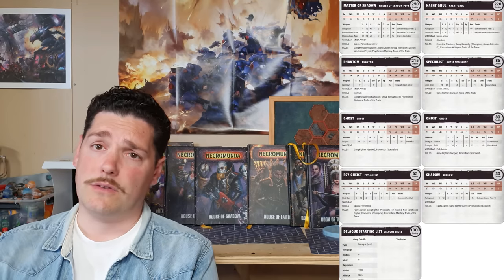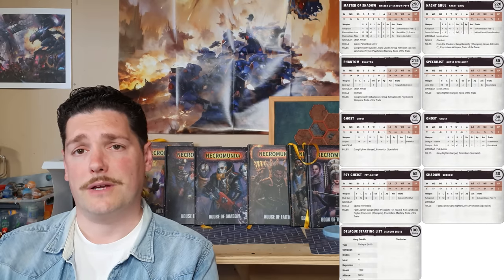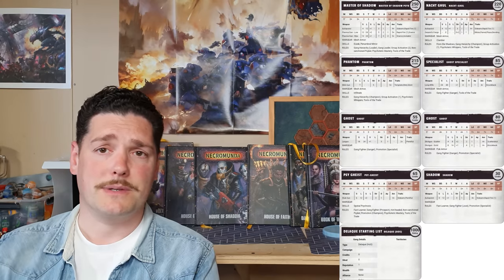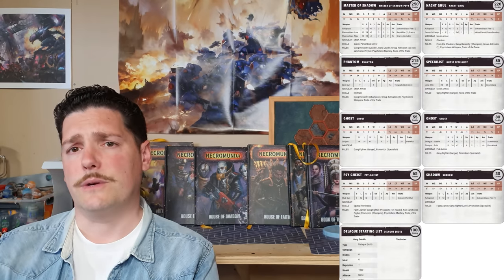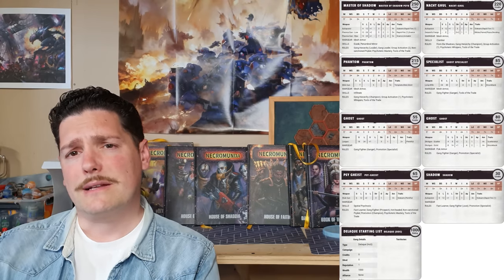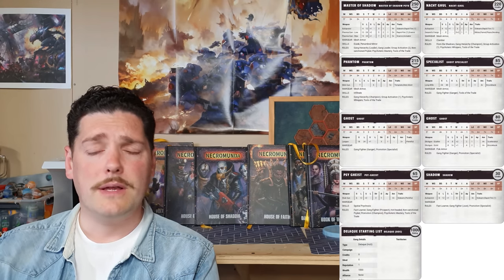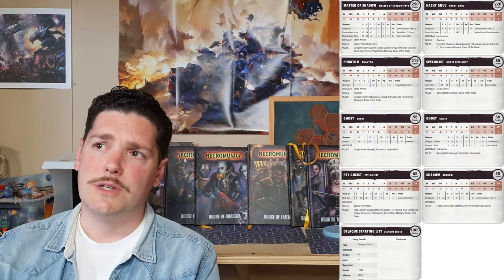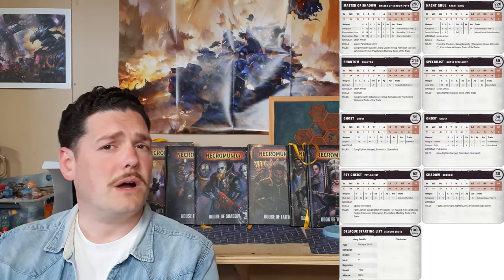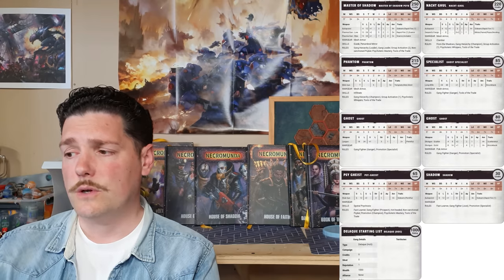I've given this Nachtgall mesh armor and Clamber as a starting skill — an agility skill. You might think Clamber is a weird choice but this is a sniper-killer build. Clamber means you can just walk straight up buildings using regular movement, so you can run up a three-story building and slay a heavy bolter champion. I've also given the Nachtgall a five credit auto pistol — if you don't win priority and you come on and can't charge, that pistol can be quite handy.